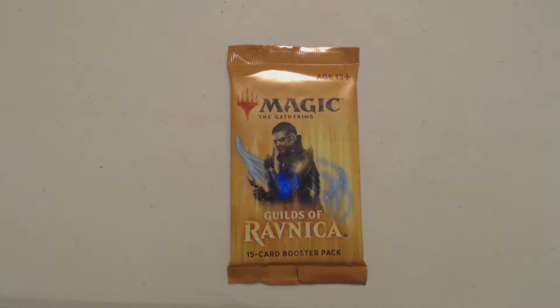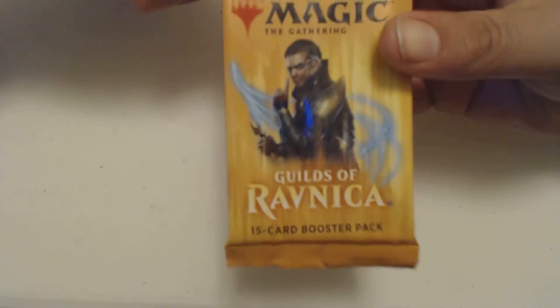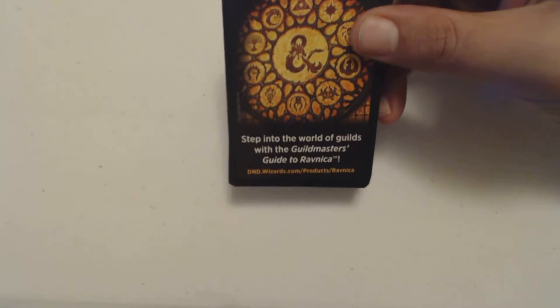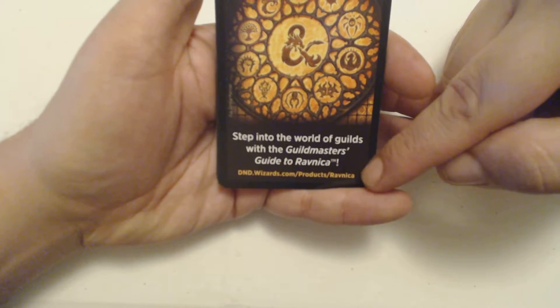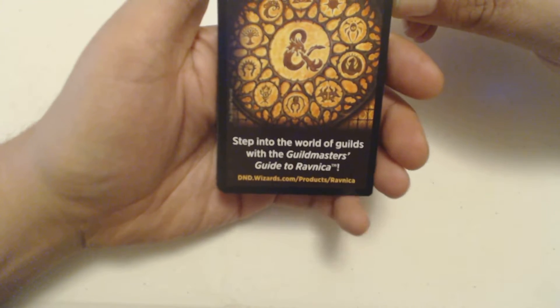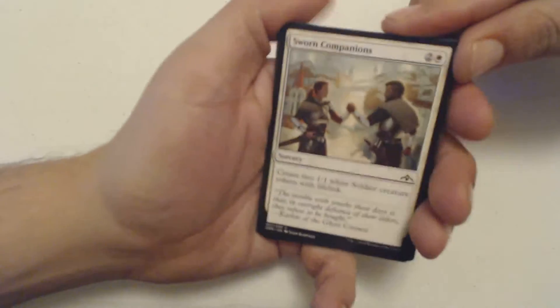What's up fellows and fellettes, it's Jay here with more Pack Rackers. I got Guilds of Ravnica — the third coming of Ravnica, I guess. You step into the world of guilds with the Guildmaster's Guide to Ravnica. Check it out at dnd.wizards.com/product/Ravnica.